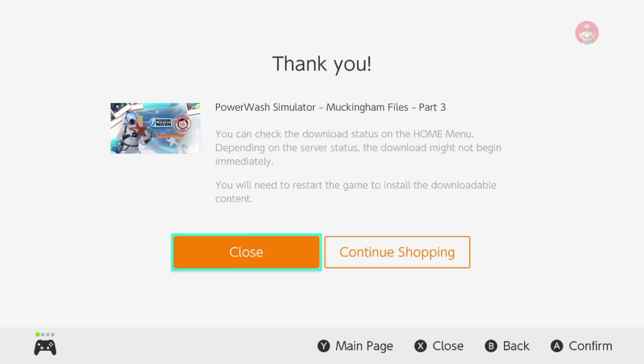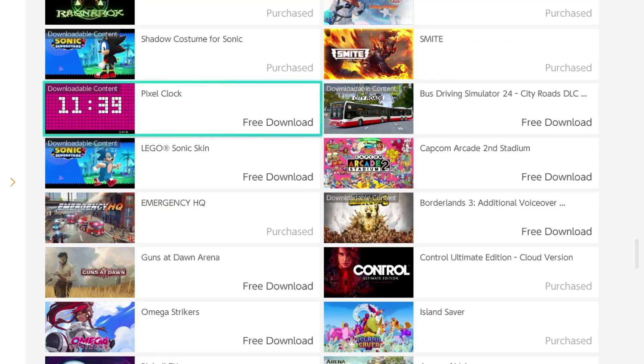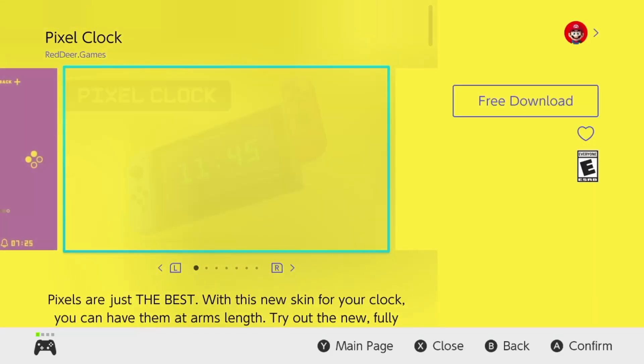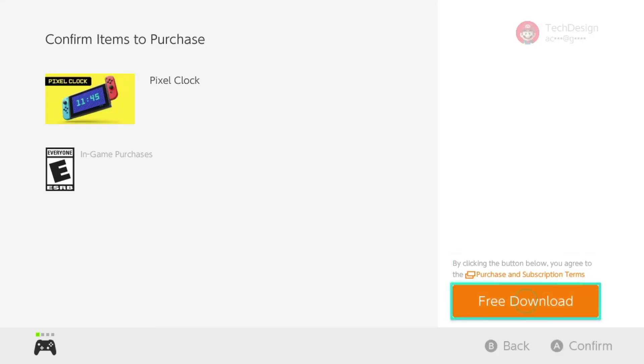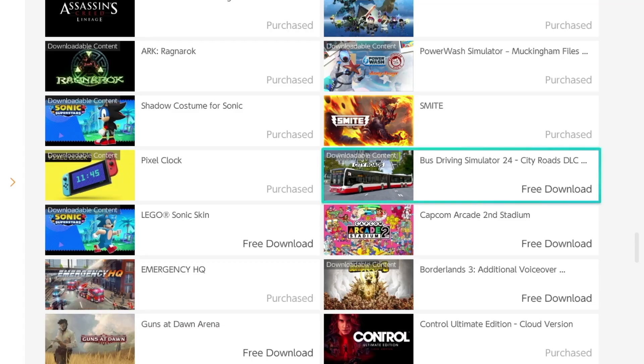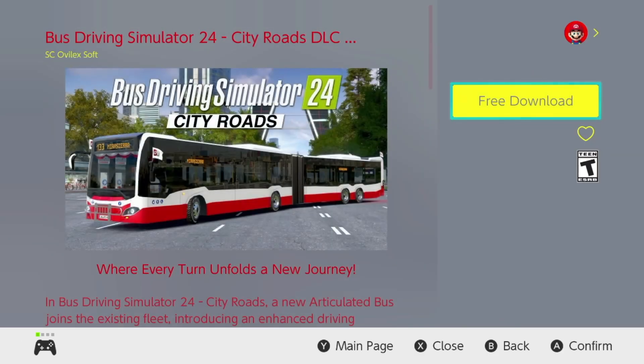I want to show you guys that all this is available at the moment. We also have this, which is even more content available for download. Here we go — just press free download, and we can go back. This would be the last one we're doing, so we're going to go ahead and download this content and let it load in. Once it's fully loaded, tap on free download.